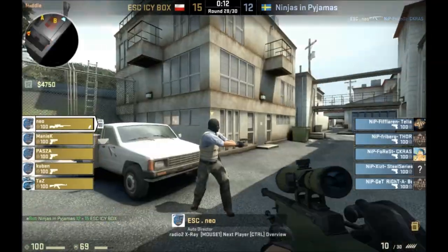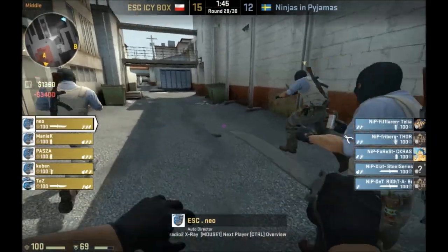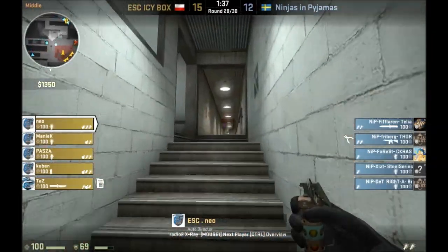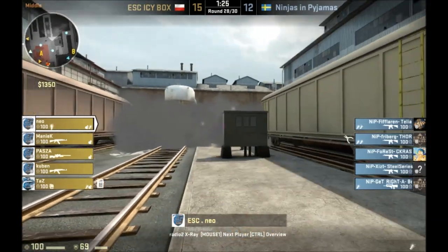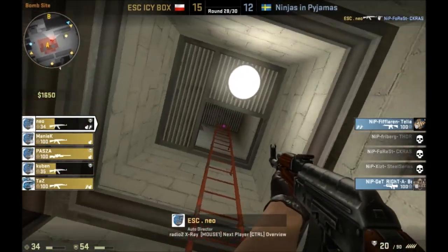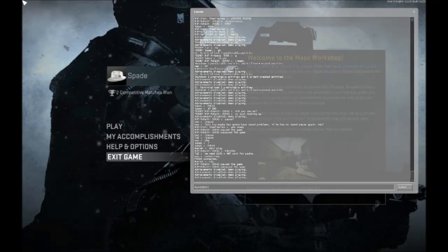He picked up the AWP because it's a nice valuable gun. This is clearly going to be round 16 — this could be the last round, the round that NIP loses for only the second time ever. How often do these teams play? It seems like constantly. NIP plays and they never lose. Was that the end of the demo? Guess so — they were so close.